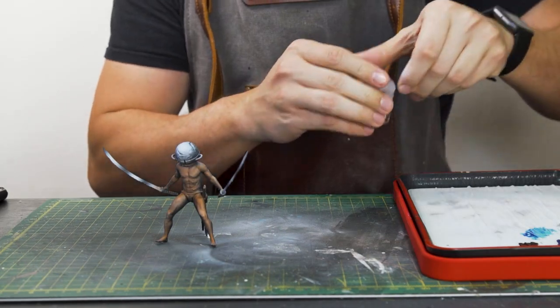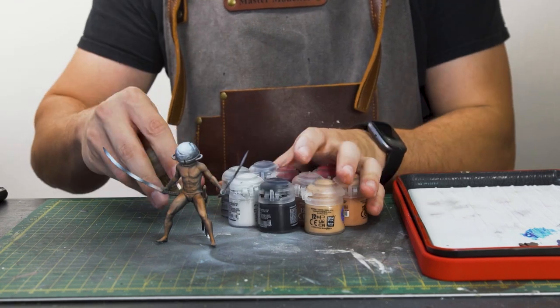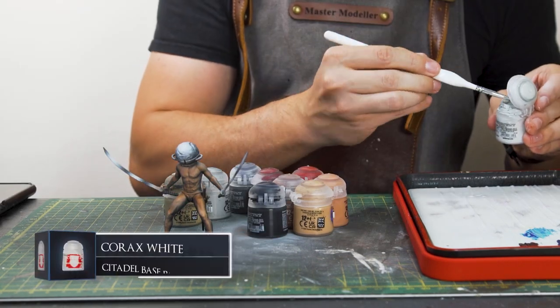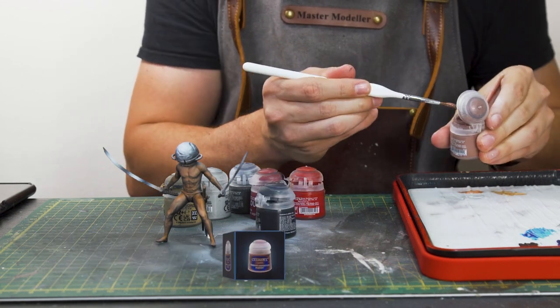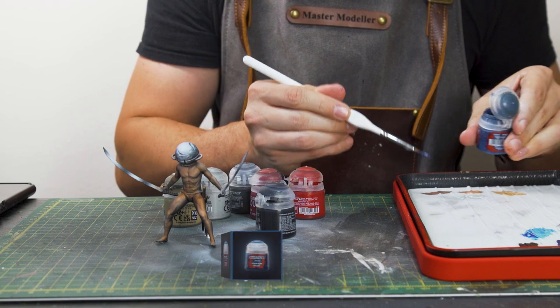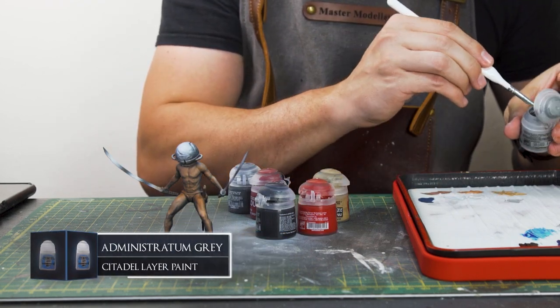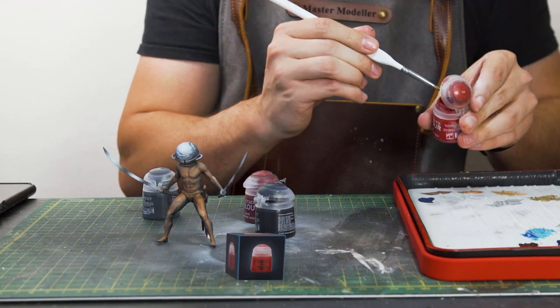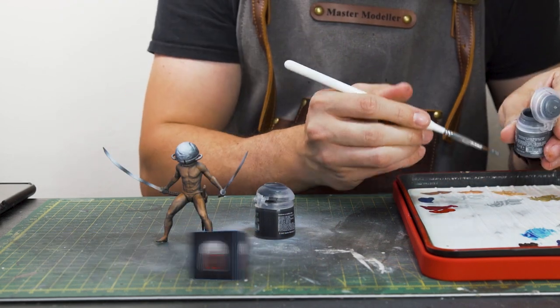Now I'm just going to load up the paints to the wet palette. The colours I'll be using for the skin are Korax White, Kisler Flesh, Cadian Fleshtone, Night Quester Flesh, and Cantor Blue for the shading. For the rest of the model: Administratum Grey, Xandru Dust, Mephiston Red, Korn Red, Mechanicus Standard Grey, and finally some Abaddon Black.